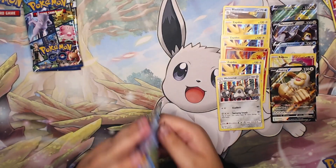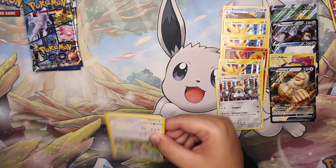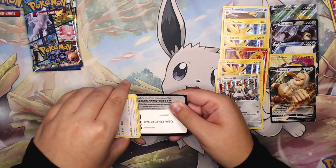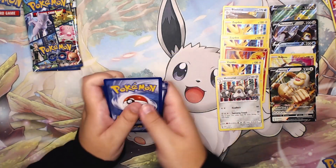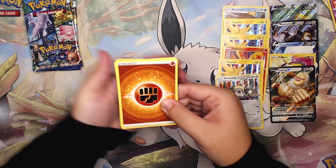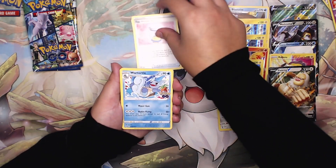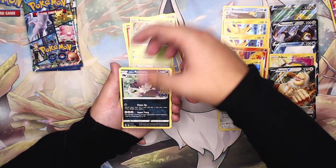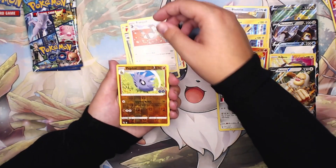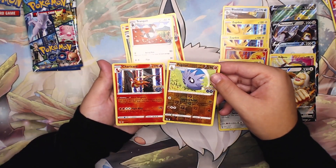Moving on to the next pack — we still have two packs after this one. Flip it around and we have a Fighting Energy, Camerupt, Egg Incubator, Wartortle, Ambipom, Phanpy, Bulbasaur, Raticate, Tranquil, reverse holo Pupitar, and a holo rare Charizard.